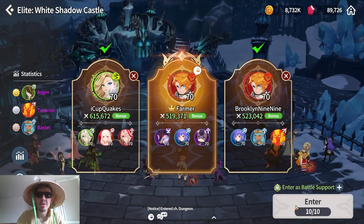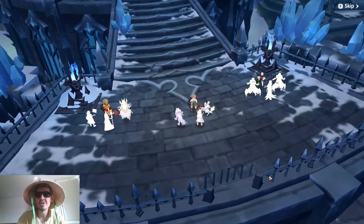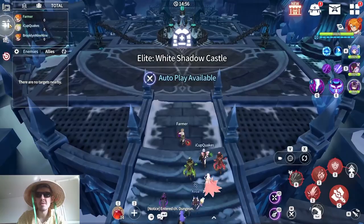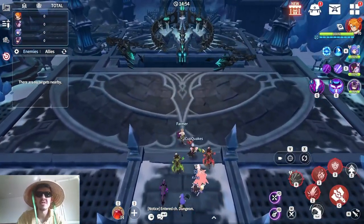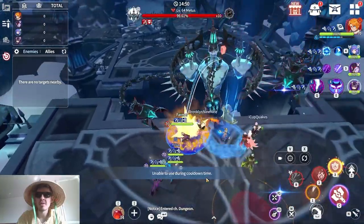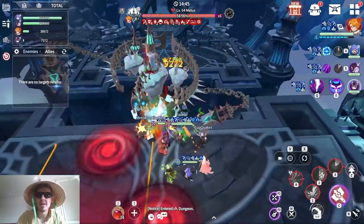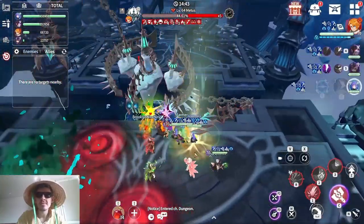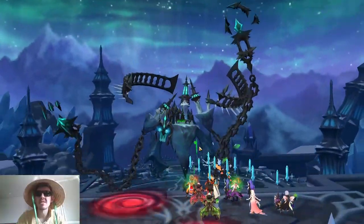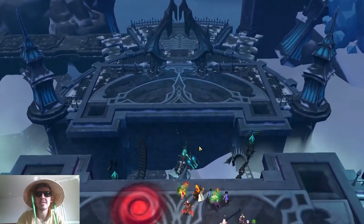After that I'll put Crow on the same set. Testing it out on the rage set first to see how he performs, and then maybe he's better on swift to just activate that defense break, that poison, and damage taken up from his first skill. Total damage looks like 1.69 million, so around half a million per skill usage.